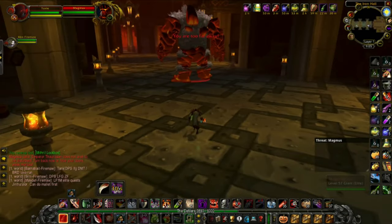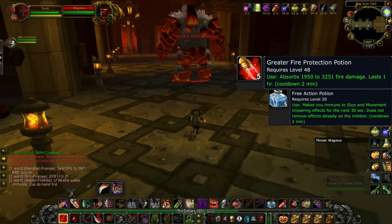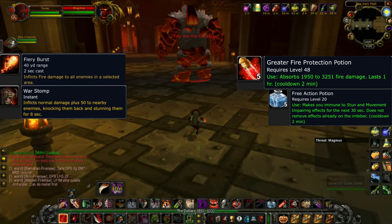You have reached Magmus — congratulations. For this fight you will need to pre-pop a greater fire protection potion. You will also need a free action potion during the fight, because Magmus does an AoE burst fire damage which does quite a lot of damage — pre-popping the fire protection will negate this. It's quite important to have a free action potion up because Magmus does a close-proximity AoE stun for six seconds, which results in him damaging you while you deal no damage. This is very detrimental as it is essentially a DPS race.